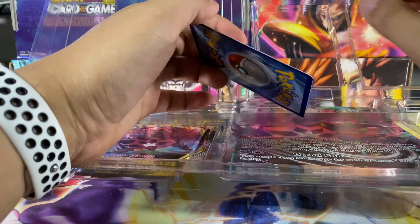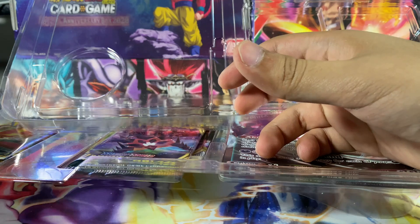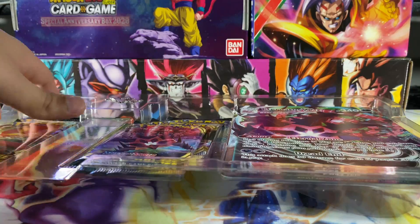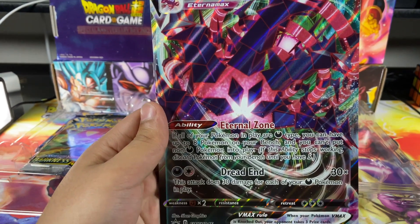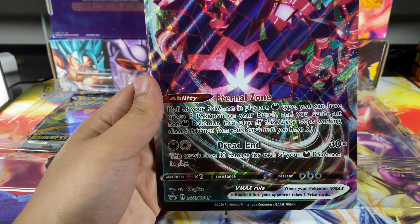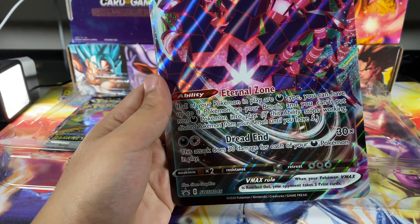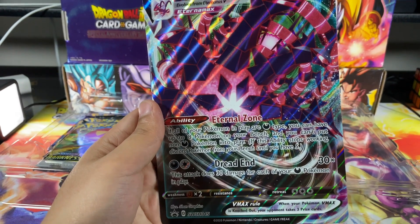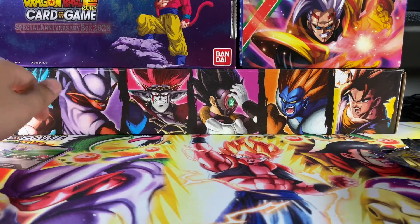I'm trying to make a dark and psychic deck, and Eternatus will help me out with the dark deck mainly. Here is the Eternatus promo. The main ability the VMAX has is basically if all your Pokémon are dark, you can have up to eight Pokémon on your bench instead of five max. That is my main goal to help me out in this deck.